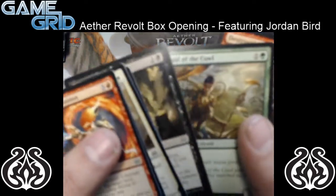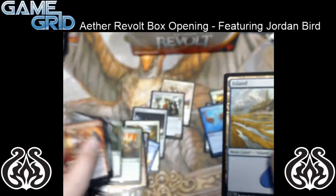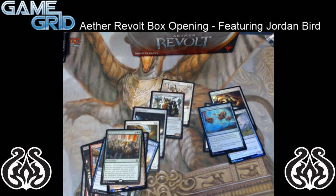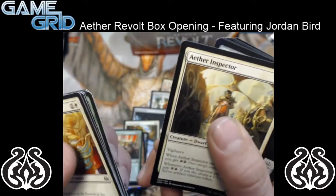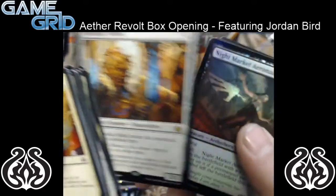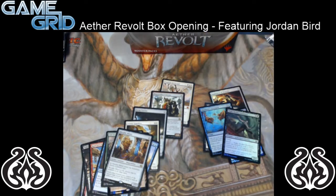We're on fire now. Aide from the Cowl — that's going to be a pain for control decks to deal with. Trigger Revolt, get a free land, get a free creature. With multiple Aides from the Cowl, control is going to have no idea what's going on. I need a sleeve — you've got to sleeve up that masterpiece. Metallic Mimic and another foil. I told you: you get a lot of foils, you get a masterpiece. Man, that Grindstone is gorgeous.